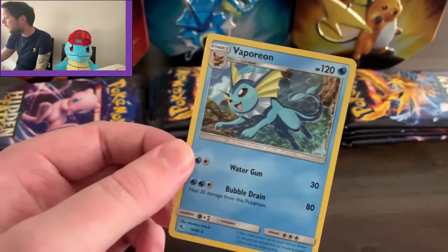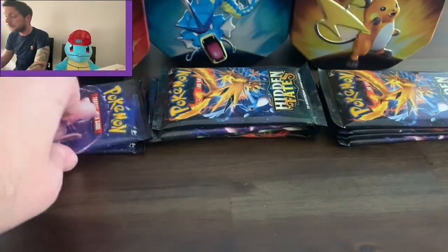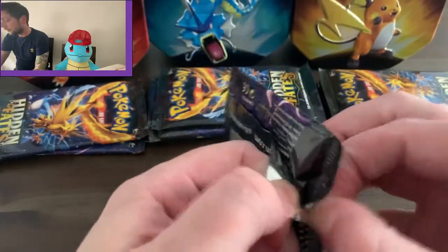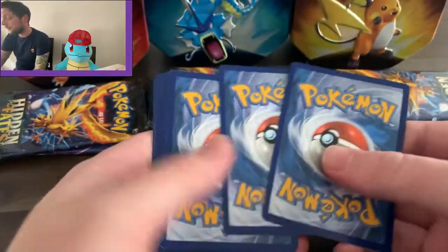It's still a shiny Eevee-lution, and Arceus was obviously listening and thought 'hey, he's an Eevee-lution' — but that's not what I meant Arceus, that's not what I meant at all. Next one from the Charizard set.